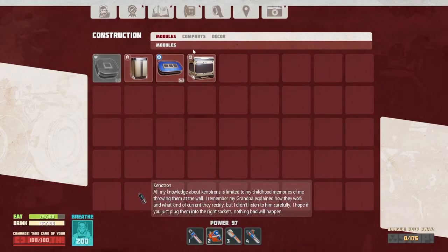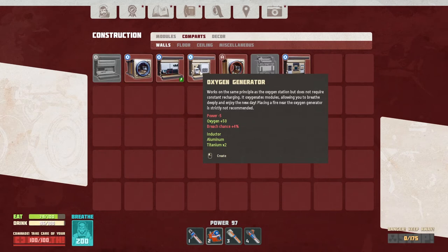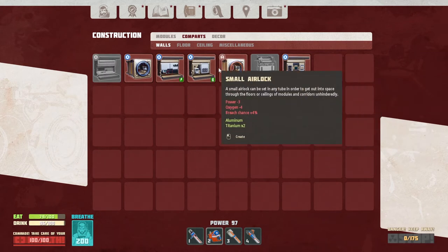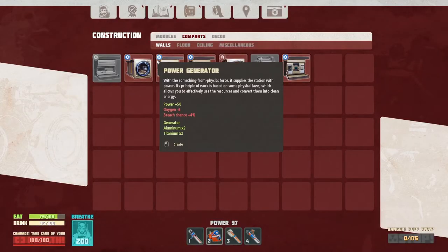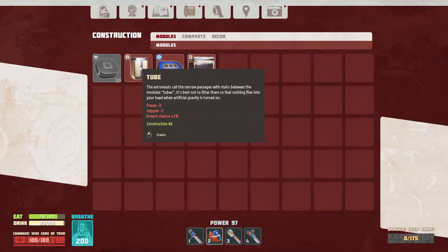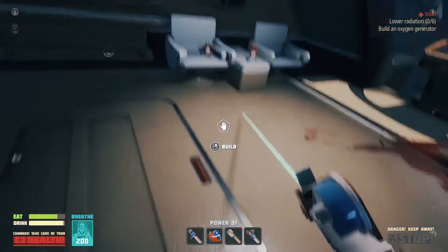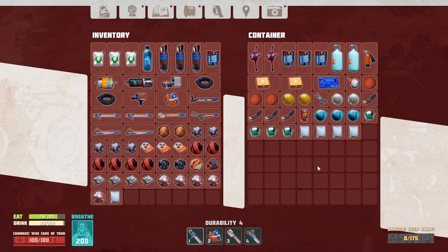If we want to make a power generator we're gonna need a generator, aluminum, titanium. Oxygen generator takes another inductor, aluminum, and titanium. So maybe we should make another inductor right now. Although once we get over there we should be able to build — a research table, is that what this thing's called? I'm not sure. I need thick electrical tape which I don't even think I have over here.